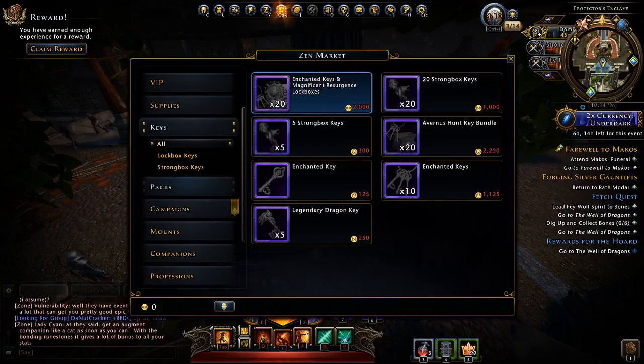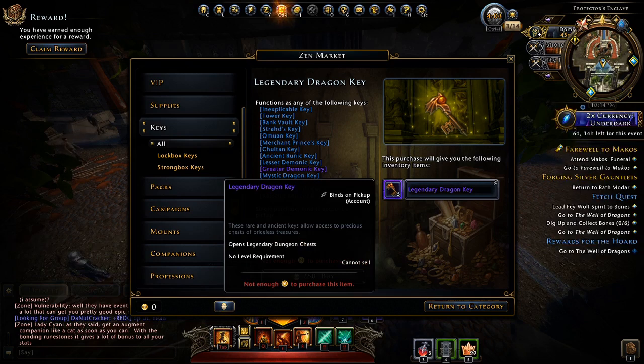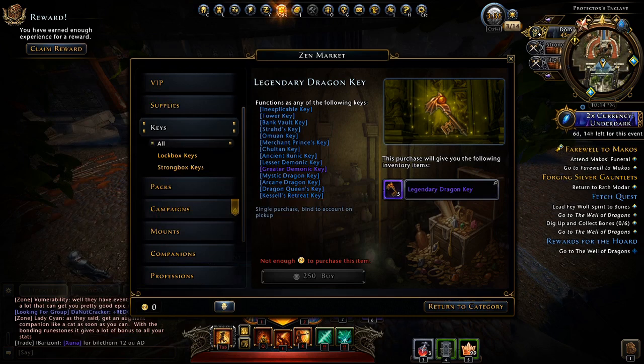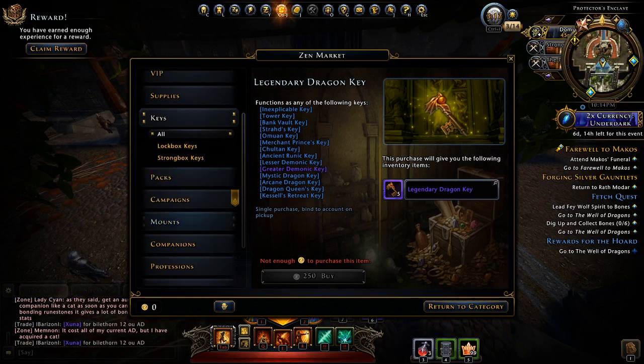Next are Legendary Dragon Keys. These are still worth it in my opinion because you want to be able to open both chests in end-game dungeons, especially ones like IC and ToML. I wouldn't waste keys on Lost Mouth or Malabog's — make those keys through the campaigns. But for end-game dungeons, you definitely want Legendary Keys. It's 250 Zen and sometimes you won't make your money back right away, but in the long run you'll at least break even.